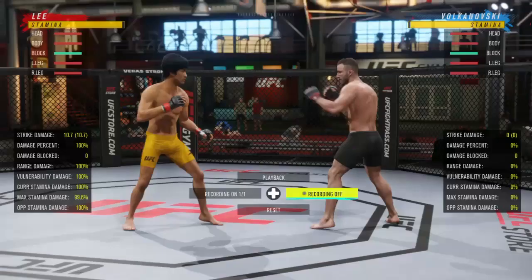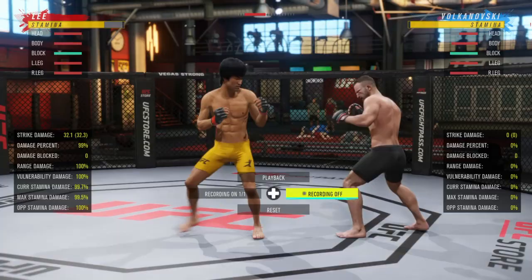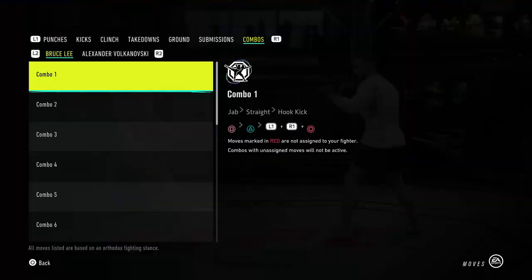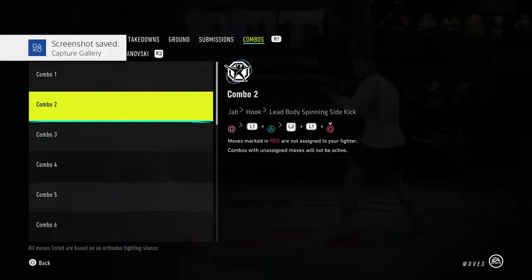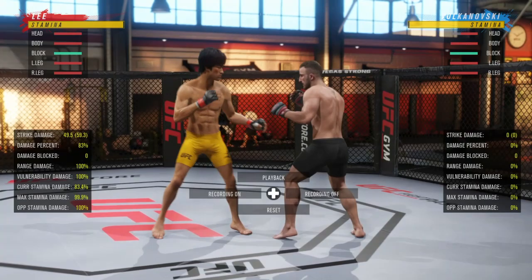Now let's talk about some of the kicks and combos I like to use with Bruce. To take advantage of his hook kicks, you can go jab to lead hook kick, lead hook to lead hook kick, or straight to rear hook kick. For the jumping roundhouse, one of my favorites is a simple jab to jumping roundhouse. You can also go jab-straight to rear hook kick. For his lead spinning kicks, go hook into a lead spinning body kick, or into a regular lead spinning kick to the face. You can also start with a jab.